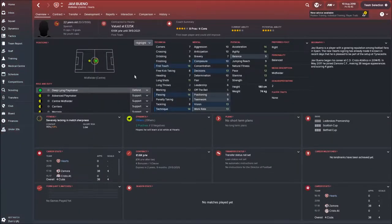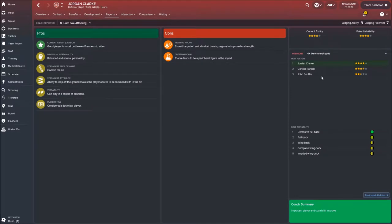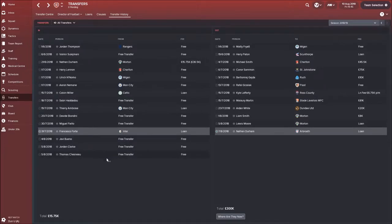We signed Xavi Bueno on a free - he looks brilliant for a free transfer and is our third best central midfielder. I've been trying to get rid of Arnold simply because I can't say his name and he's worth a lot of money. Jordan Clark came in - he's now our best right-sided defender. Connor Randall is only on loan, so this is a great move giving us a permanent right back we own, and he's 26.